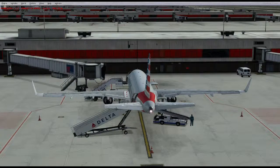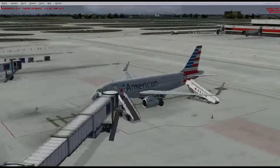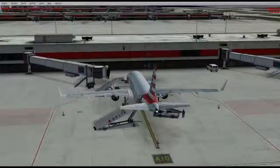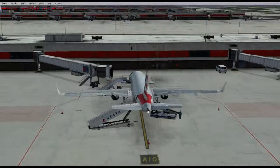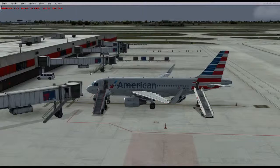Just to give you an idea of where we are: we're over on Alpha Pier. Over there are the runways we're going to be leaving from — runway 09 Left, that's where we landed last time. And that's where we parked last time, where the mouse cursor is. This time we're in the American Airlines Airbus A319.